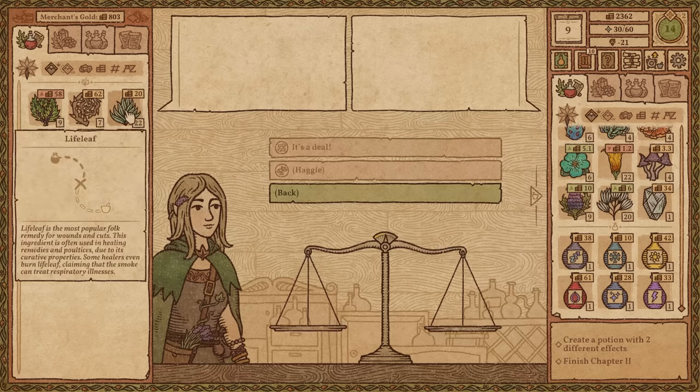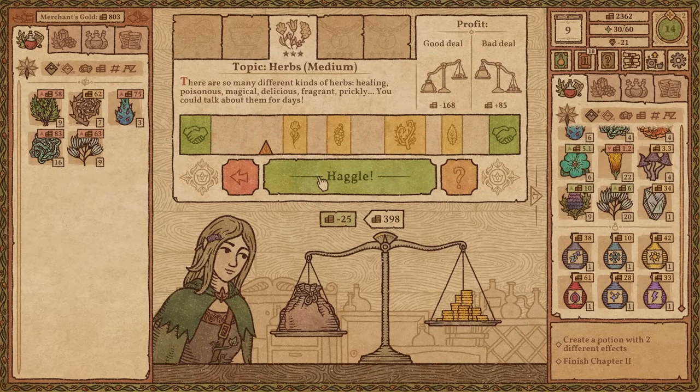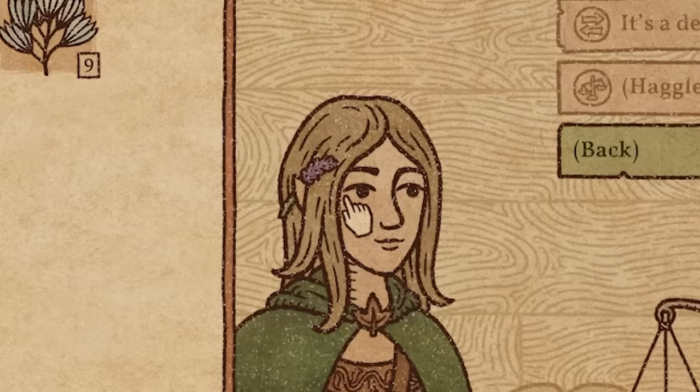I might want these — Life Leaf, they go down in the corners. Let's buy a whole buttload of these because everything's on sale today because of my sweet haggling skills. $168 less. I am loaded with money — 2,362. I almost feel like I stole that.